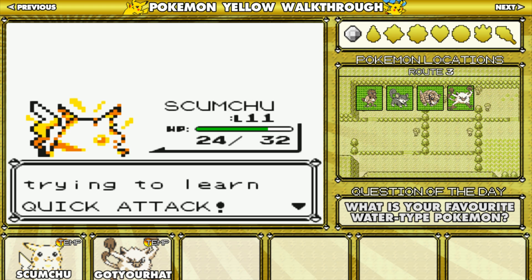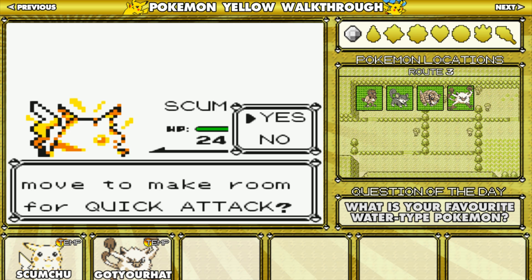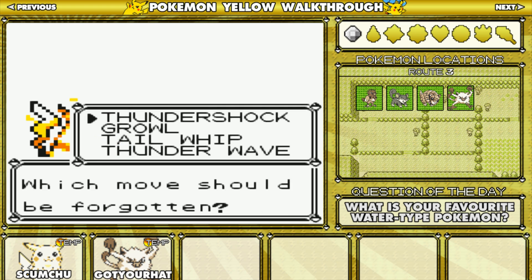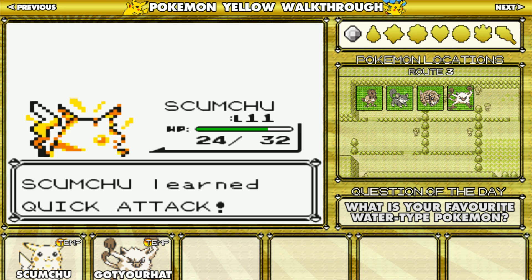Level 11 on Scumptured. What do we got? Quick Attack — that'll be handy. I like Quick Attack, and Quick Attack was the first priority move too. Here we go, Tail Whip. Alright we got Quick Attack.